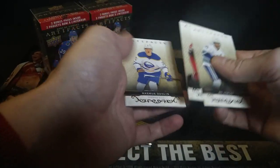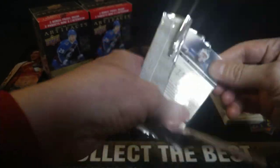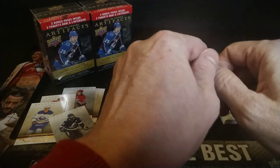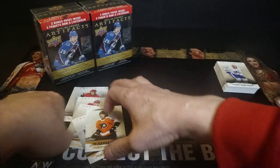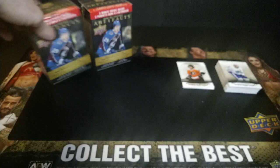Bo Horvat, Martin Necas, Rasmus Dahlin, Adam Fox, and Brian Rust. So far just producing non-numbered cards, nothing special. Dougie Hamilton, Tim Stutzle, rose gold Victor Hedman. Alex Tuch and Igor Shesterkin. Last pack in the first blaster: Tavares, a rookie rose gold of Wade Allison, Tukka Rask, Andrei Svechnikov, and Drew Doughty. So there you go — thirty-six dollars Canadian and you get yourself six rose golds, one of them a rookie.